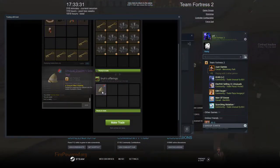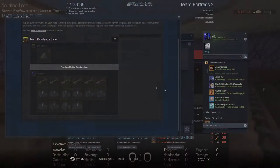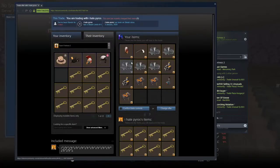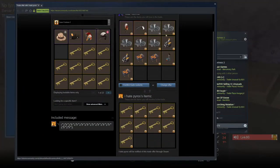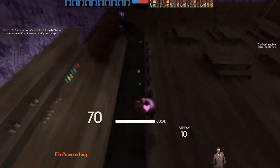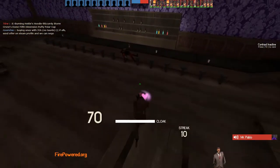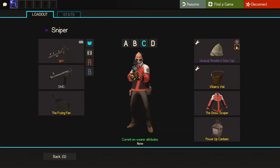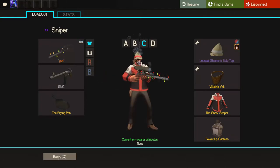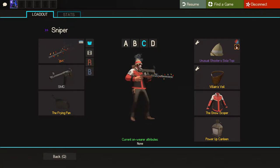I'm getting a Bubbling Shooter's Stetson for like 8 ref above buy orders, which is alright for me. I'll show you when I get it. I got rid of some stuff — I just got these parts from MVM and I don't really need them, so I'm getting like 20 ref profit. The trade went through — it's even team colors. I actually like bubbling. Unpopular opinion: it's one of the better lower-tier effects. If I had to choose, I'd choose this one — it's actually really cool in my opinion.